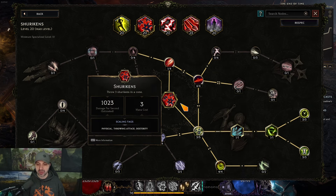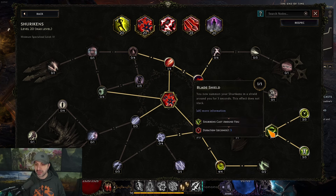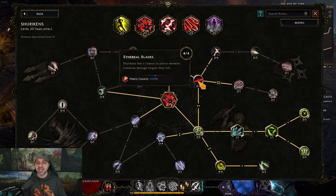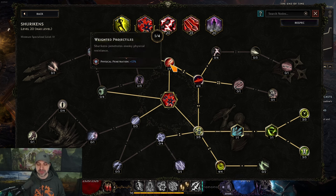Moving over to shurikens. First, come down and get Fan of Blades, Blade Shield, Floating Blades, and Blade Armor. This gives you survivability and makes the shurikens spin around you, so when you're in melee range, they keep hitting enemies over and over. You want them to pierce, so take Eternal Blades next. Then put four points into Abrasive Arsenal to shred physical resistance, and one into physical penetration.